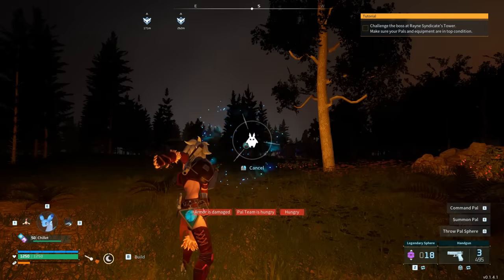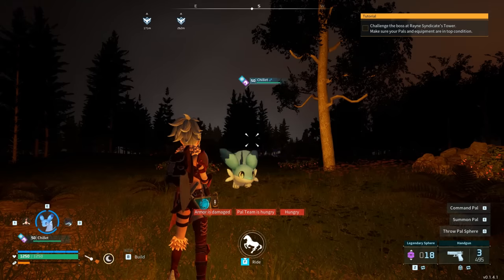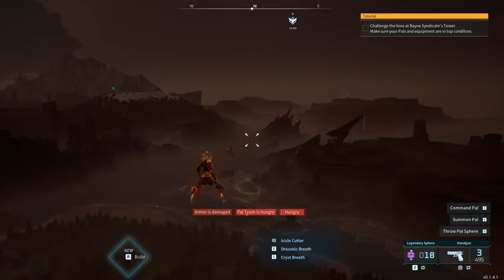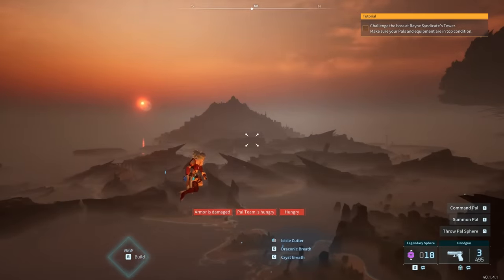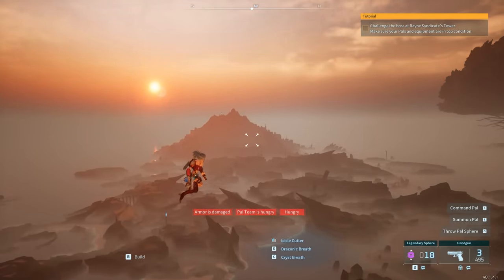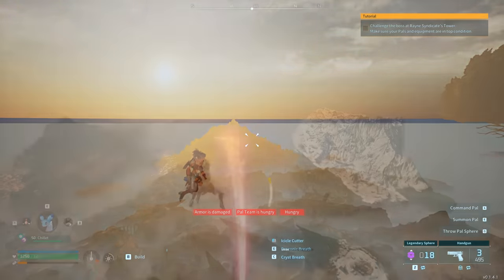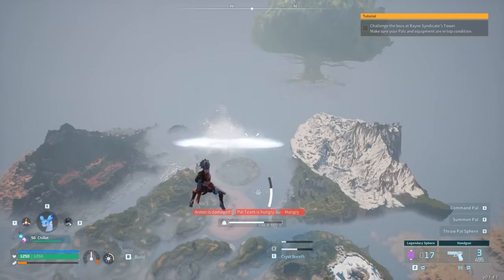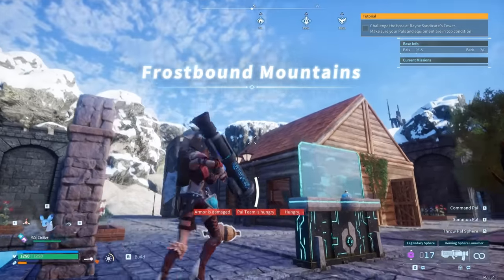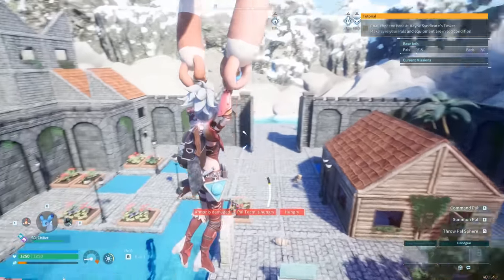Glitch number four involves a chillet or any mount. Summon your mount and try to get on top of it while simultaneously sending it back into the sphere. If done correctly, it will launch you straight up in the air and you can continuously go up as far as possible. There are no real benefits — it looks cool and is fun to try. When you dismount, you'll be slingshot back to one of your bases, which could actually be useful.